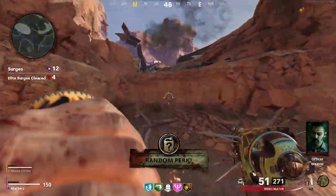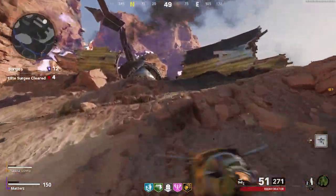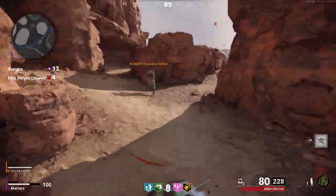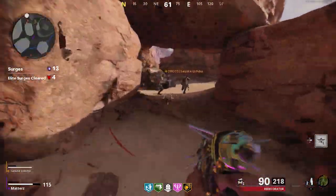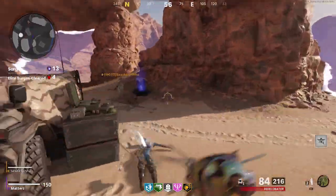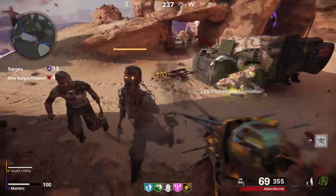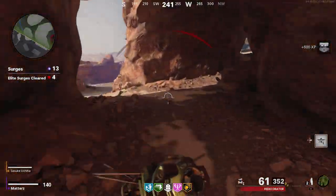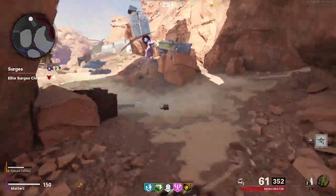There are definitely a lot of different plot lines that could go down in this final map with Zykov. If he is the Forsaken, will we actually be able to defeat him? Will the ending for Cold War Zombies be a cliffhanger where the Forsaken destroys and kills everyone — Omega and Requiem both dead? That'd be kind of interesting as well, honestly. Let me know down below your opinions and theories on that.